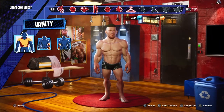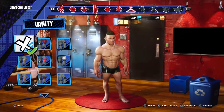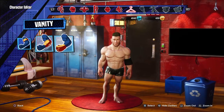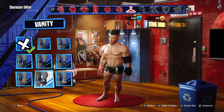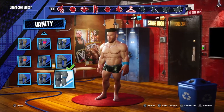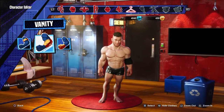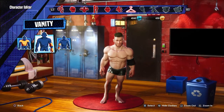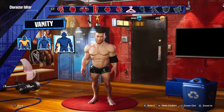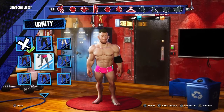Over to the body — elbow pad. I believe he has one on his left elbow, so slap that on there. He does have wrist tape, but I can't put it on in white. Like I said, 2K Battlegrounds character creation needs a lot of work. Nothing on the right arm, we're just gonna leave it bare.